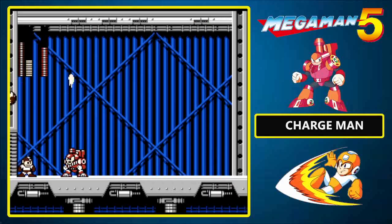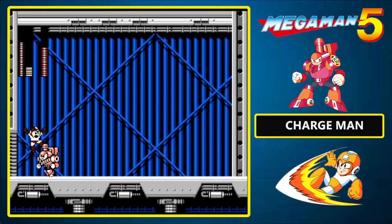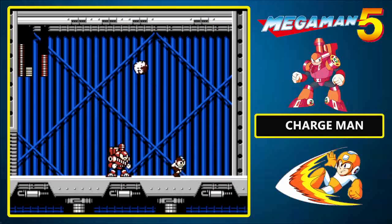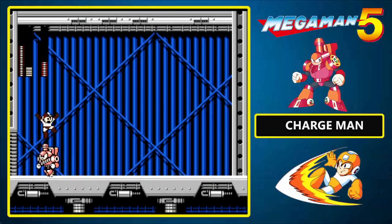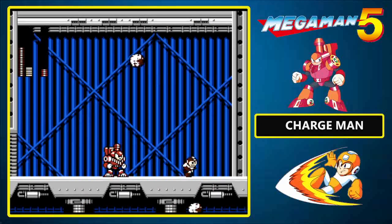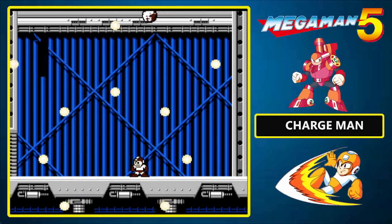When he fires the coal and stays stationary, this is your opportunity to hit him with the Power Stone. Be careful, because if he stops for a moment that means he's going to charge at you. And there we have it — Charge Man has been derailed!